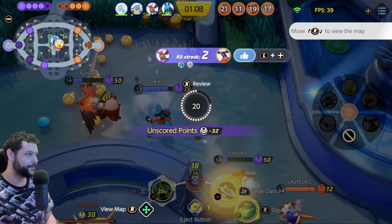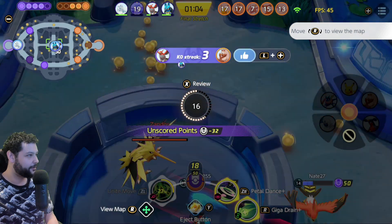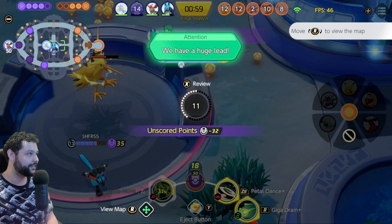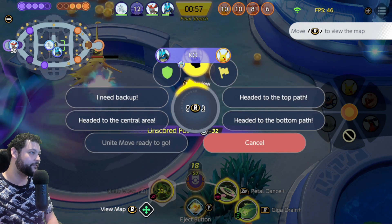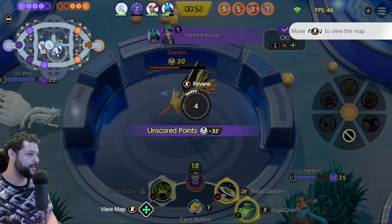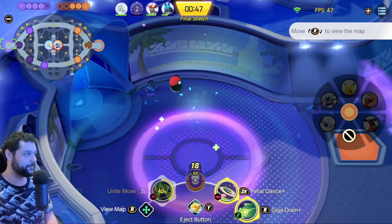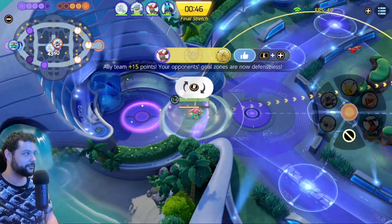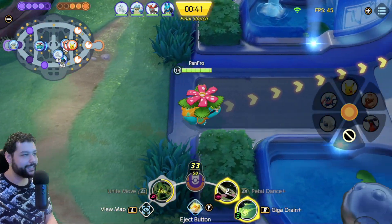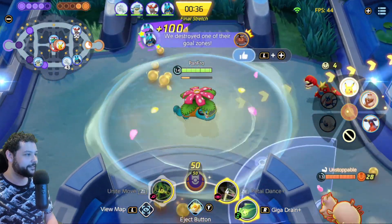We get a nice assist there — so many kills in that team fight. We got a triple. This is a tough situation — you have to go for Zapdos though. I just realized that was five people down. Unfortunately our team is not going for it and it has me worried — this could be a potential steal situation. Luckily we got it! I didn't notice the five dead — always pay attention to who's dead on the opponent's team in the top right of your screen. That's a wrap — easy win for us.